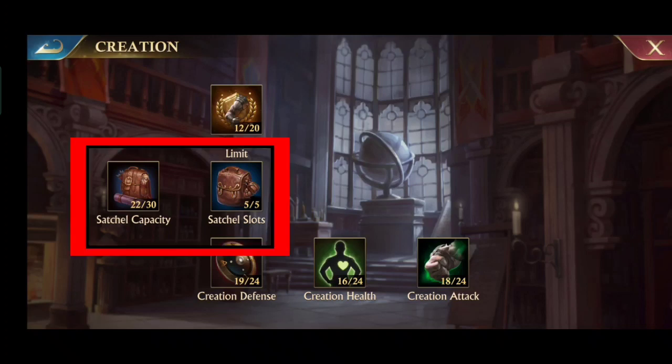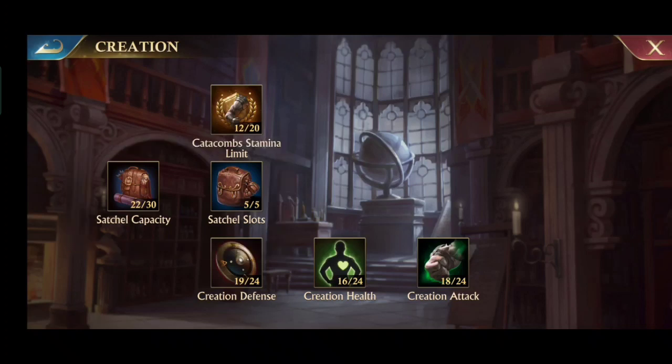The two key researches are to increase the satchel capacity and the satchel slots, which means more items or coins that you can get. This is also important because the more coins you get, the more items you can buy in the catacombs trader. And the other research is to increase the stamina limit, which is useful when you're offline for a long time — more stamina will be saved, and you can use it when you come back.